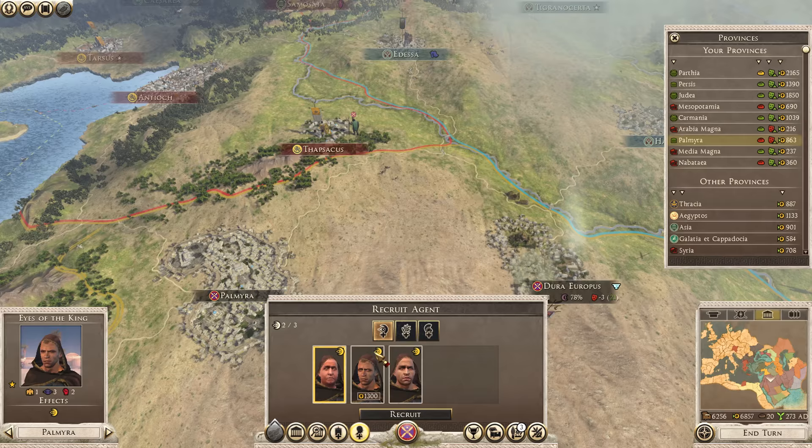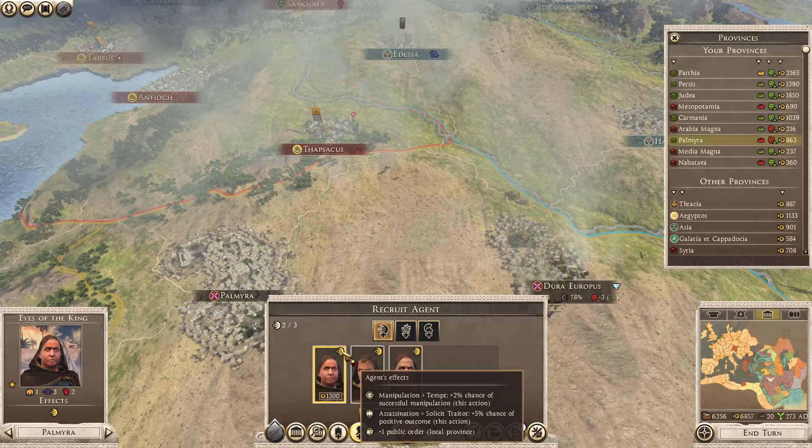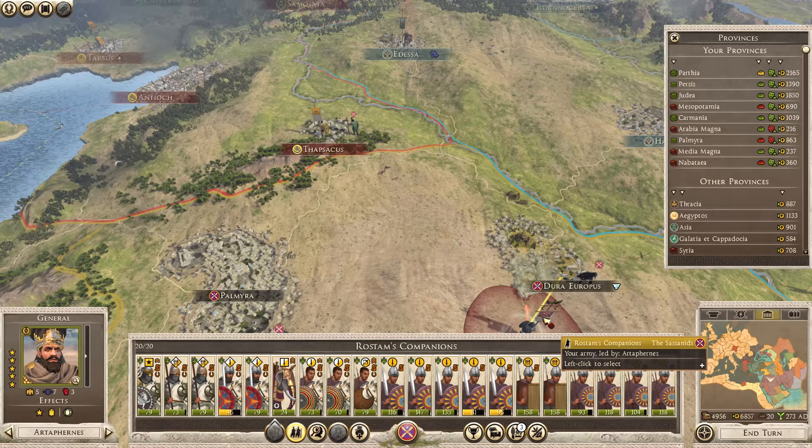I'm assuming the best agent would be the one with the highest assassination chance. I'm pretty sure it's this guy - the plus 5% chance of positive outcome on Solicit Traitor. He also gives us extra public order which might be good for when we conquer new provinces. We'll go for that for now, and he might be able to reach Thapsicus next turn and attempt a poisoning.